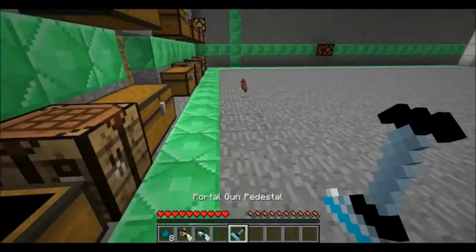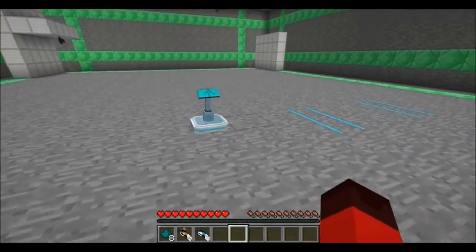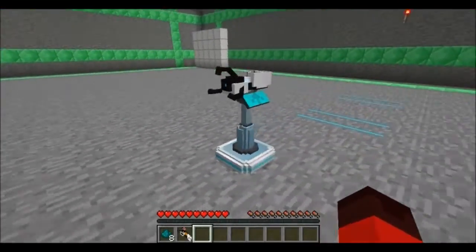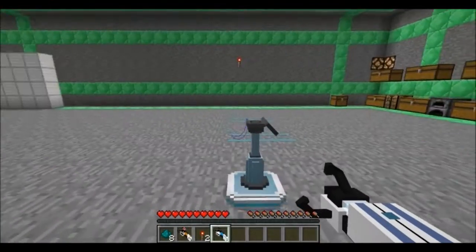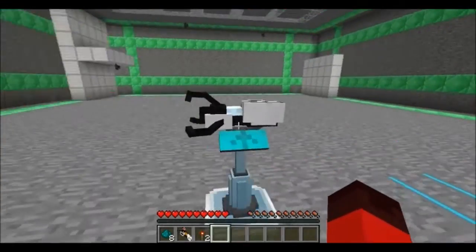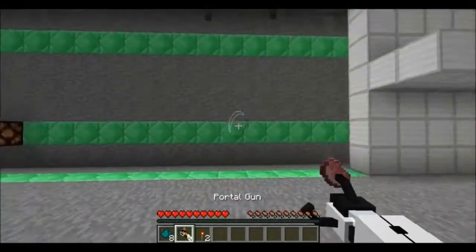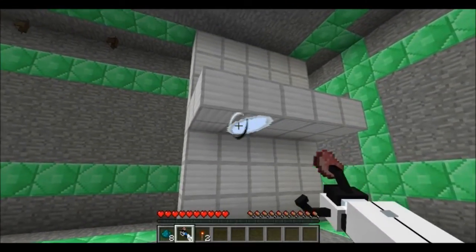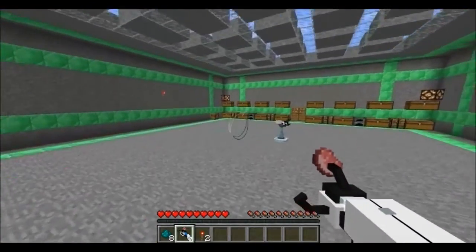Now we have the portal gun pedestal. Place it down — that is a beautiful animation — then place your portal gun on it and there you go. You can walk up and take your portal gun anytime you need it, but it looks pretty cool so I'm just going to leave it there and marvel at its magnificence. Let's go mess with the bat — that bat doesn't know what just happened!